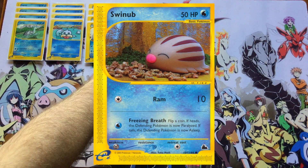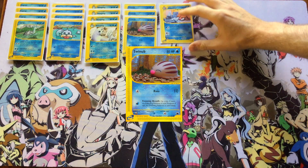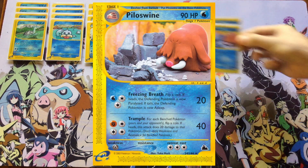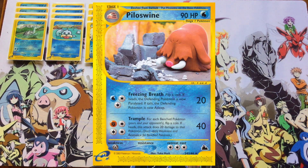Crushing Ice is a bit more situational because it costs four energy and it's really just there to punish your opponent's big, bulky Pokemon that have high retreat costs. For one water energy, Swinub actually has a 100% chance of inflicting a special condition on your opponent — you flip a coin and it's either paralyzed or asleep. For three energy, Pile of Swine does the same thing while also inflicting 20 damage.